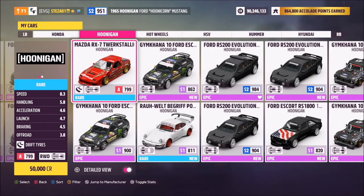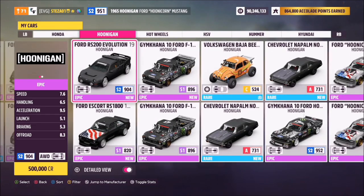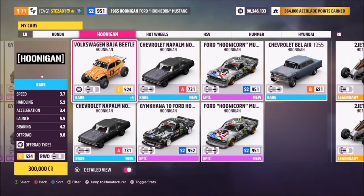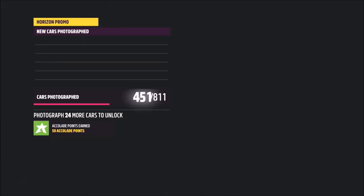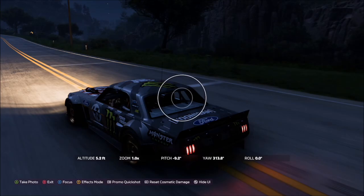I opted for the 1965 Hoonicorn Mustang, but you can use whichever one you want — it doesn't matter. The good thing about this challenge is you don't have to be in a specific location, so wherever you are just take the photo of whichever Hoonigan car you've picked and that'll be this week's photo challenge complete.